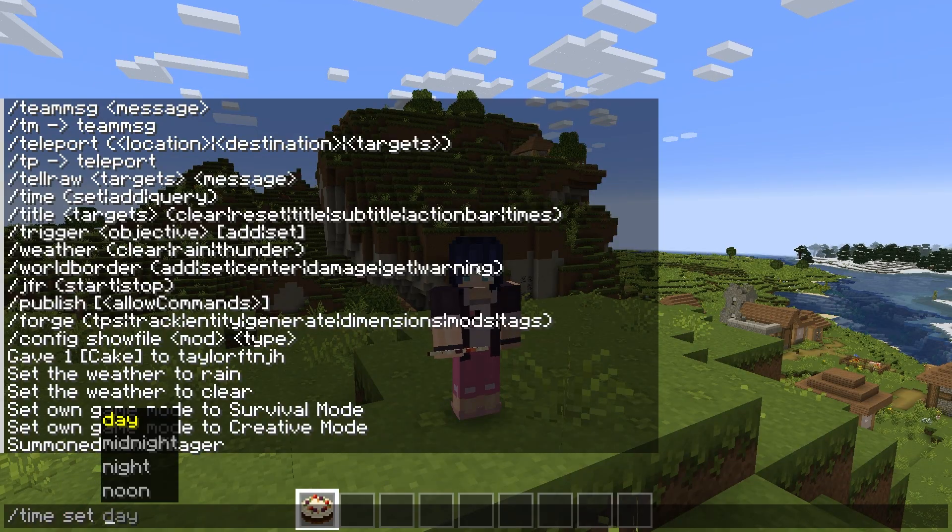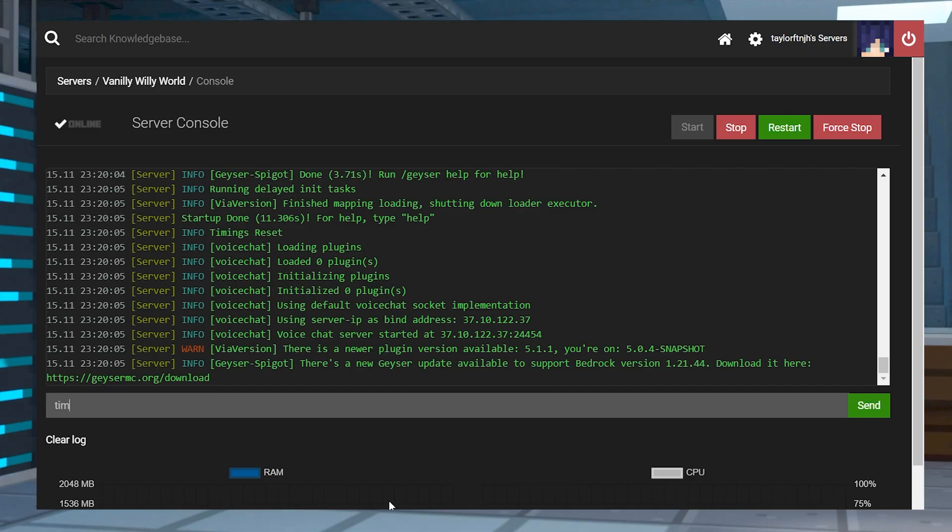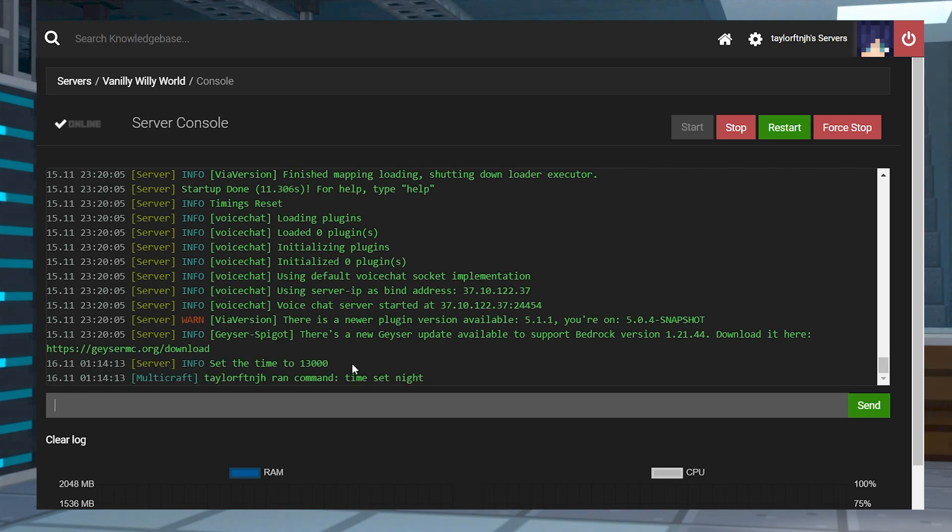You can run a command both in-game and through your server's console. To use a command in-game, always type a forward slash and then the command and hit enter. Otherwise you can just type the command into your server's console without the forward slash to run it. Now let's go over a few of the most important commands that you're going to need to know about.